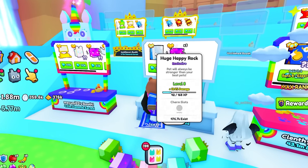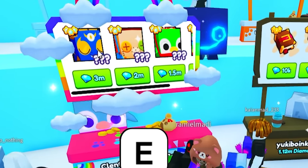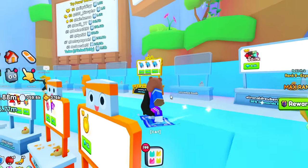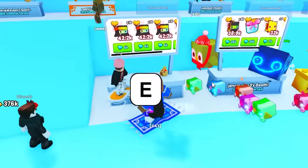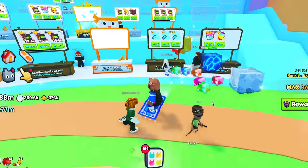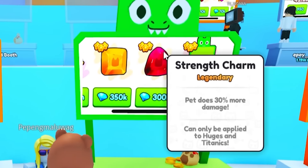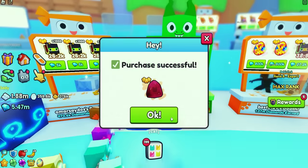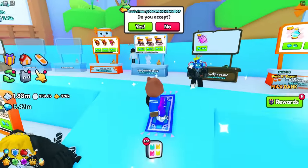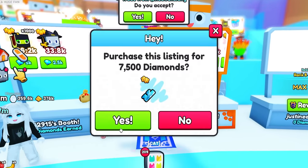In the second server, Happy Rocks are going for 950k to 1.1 million — that seems to be the consistent range across servers. I spotted a Fortune Book listed for 2 million, which was too high. But I found a Strength Charm for 300,000 diamonds — that's a W, I've been looking for one. I bought it. Also seeing lower halves going for inflated prices.